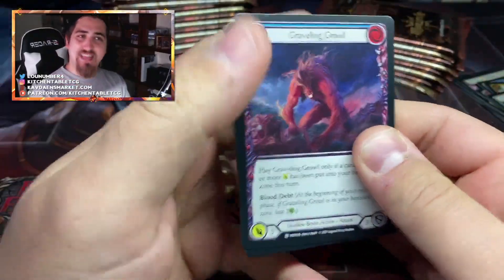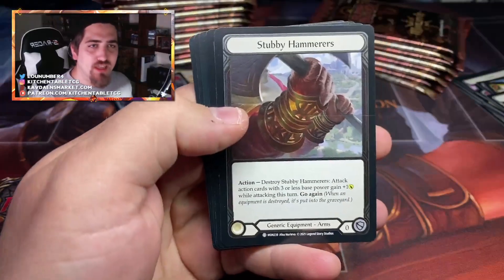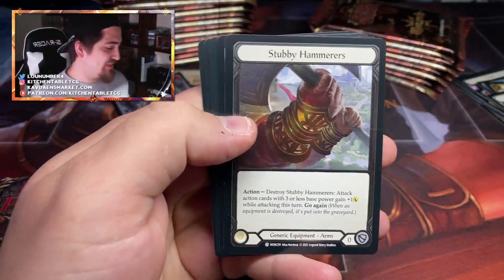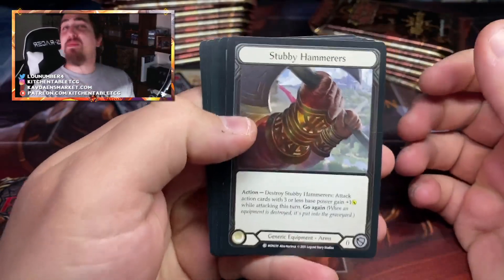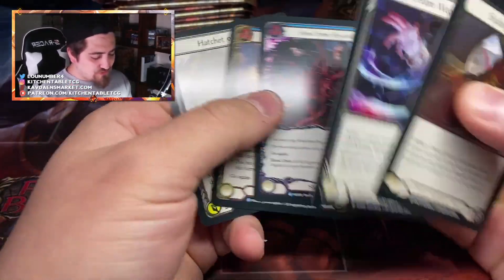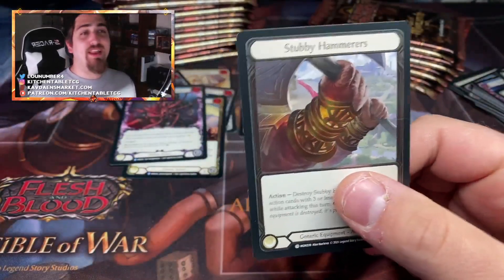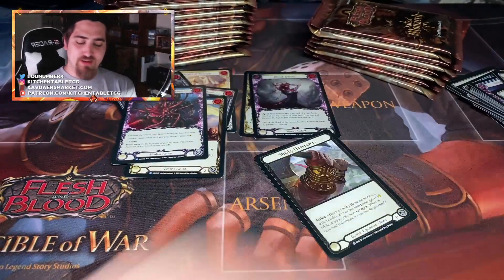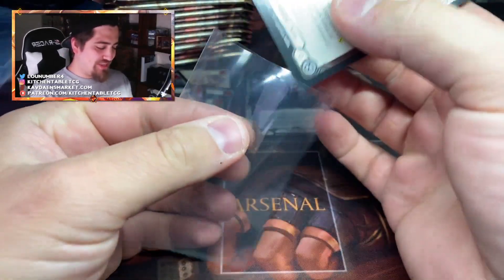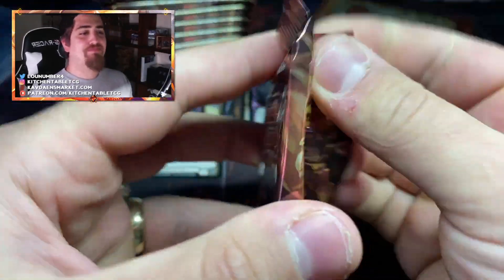Monarch is going well — I think the set's here to stay, it's been accepted well. This is the third Stubby Hammers in this case. Let me repeat that — the third Stubby Hammers. I have been complaining for a month about the duplication since before Monarch.